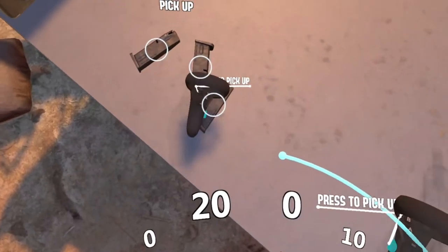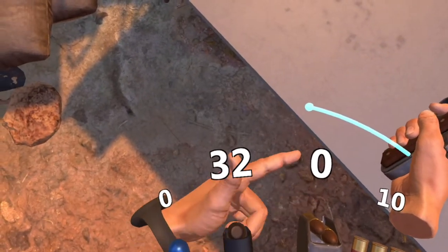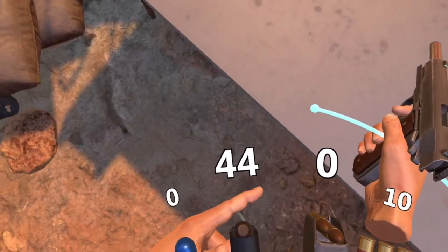To pick up ammo or other objects, hold the side trigger button. Take the ammo to your belt to add it to your inventory.